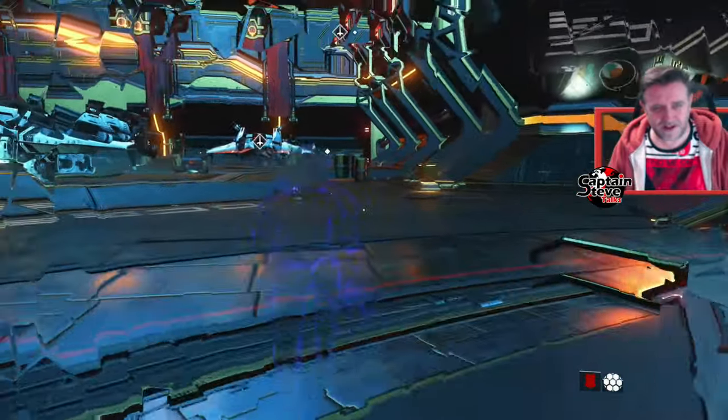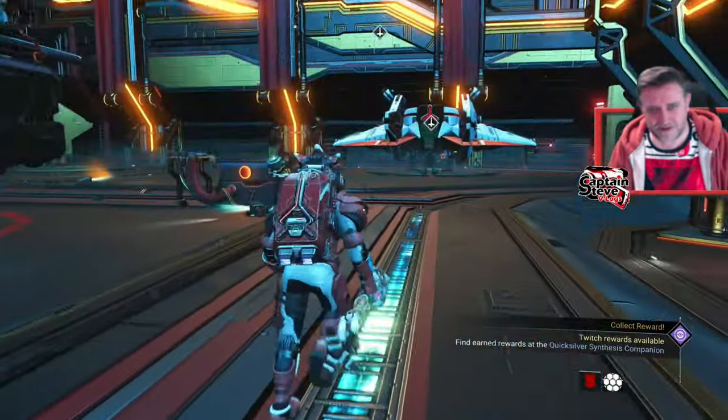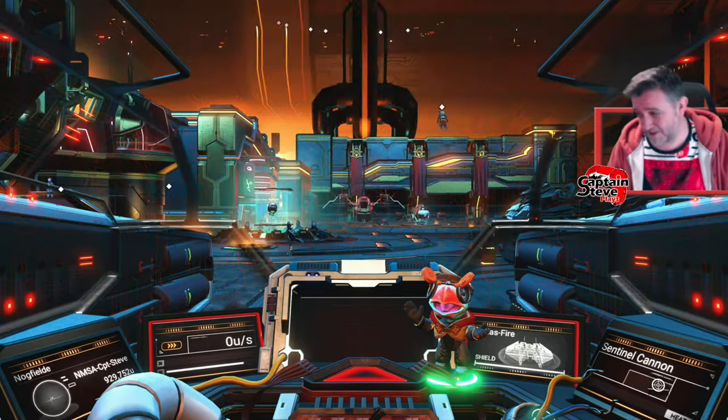What are you doing by my ship, mate? I can see you, but you can't see me. There he goes, he's flying around now. Don't know where he's off to — probably likes my ship. It's a nice ship. I'm just going to jump in my ship, out of my ship, make a little save. Really cool, really awesome little glitch.